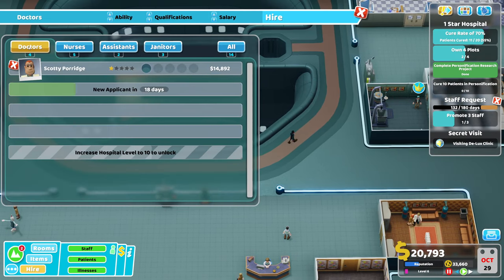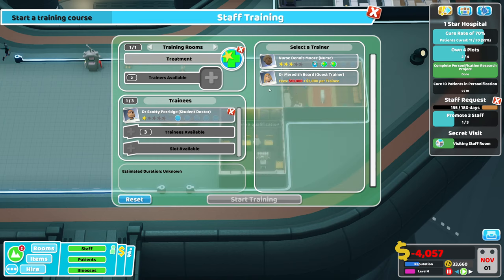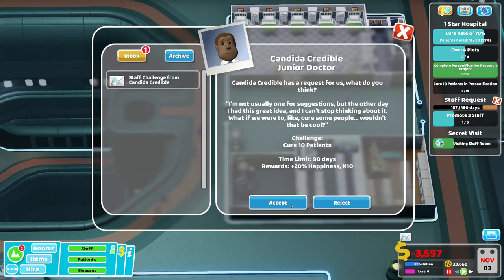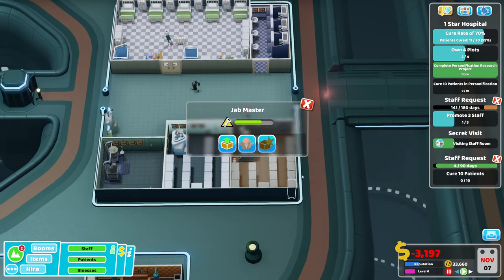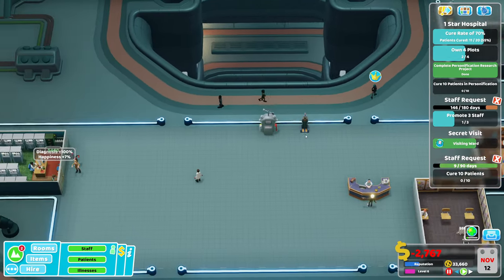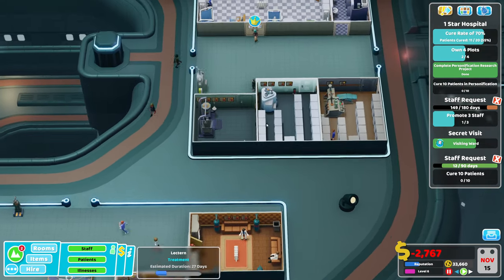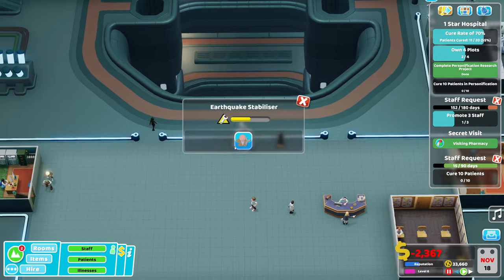Extra assistant - we definitely need an extra assistant. I will take a no-skilled doctor and let's get them trained in treatment. A pharmacy nurse would be great to have. I don't even have a mechanic to upgrade the machines. We've got this though. It's on track so far. We've had no disasters. We've managed to keep these in good nick. And that one's not doing great.